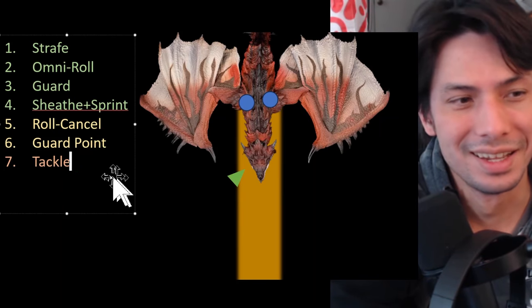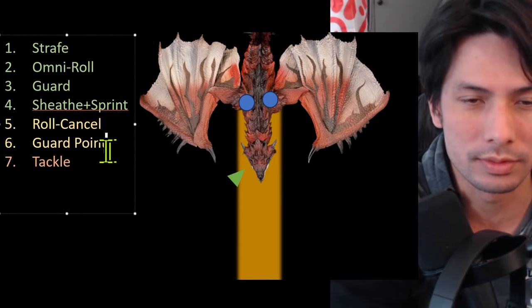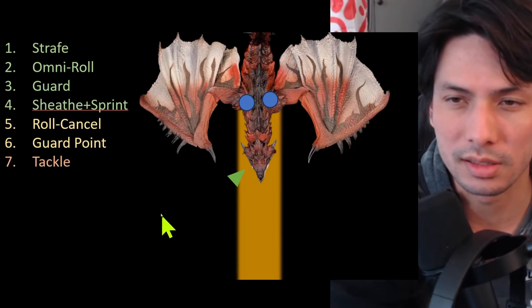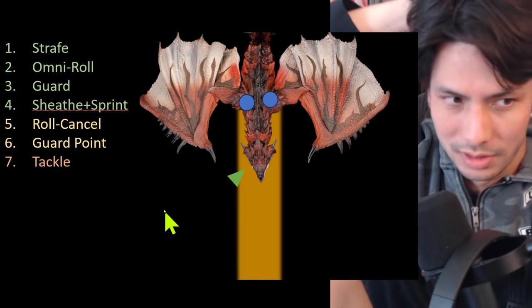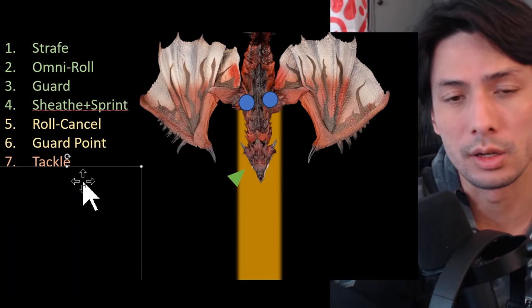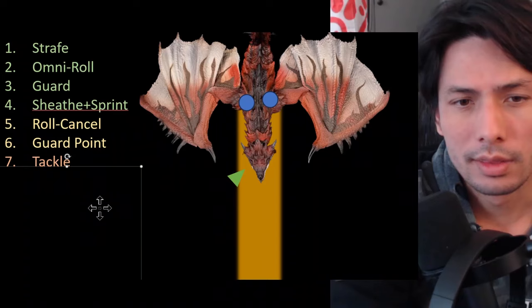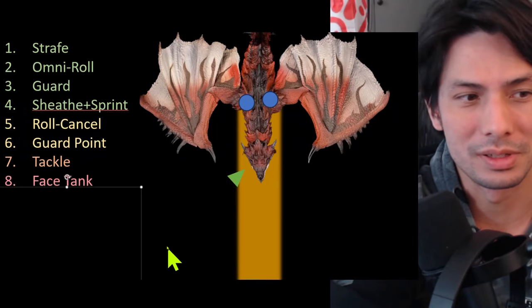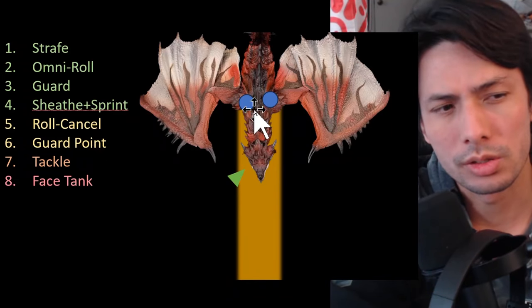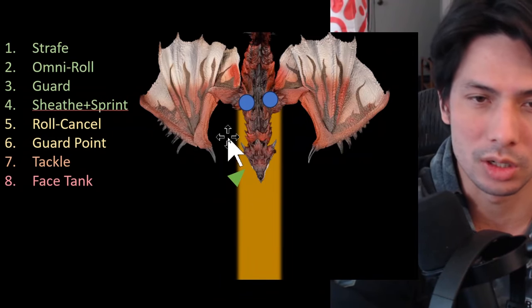Next is tackle, which you can think of as a guard point of sorts. But I've been seeing comments saying just tackle things — this is a topic for a different video, but you don't want to just tackle things unless you like carting. While tackle is a nice tool, I don't think you should rely on it that much for greatsword. And then the last option is face tank it — pray your HP is full, take the damage, get knocked back, and try again. The good thing is charges don't do that much damage, but it's really annoying and disrupts the flow of battle.